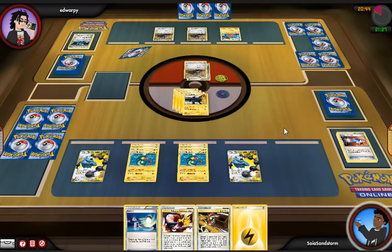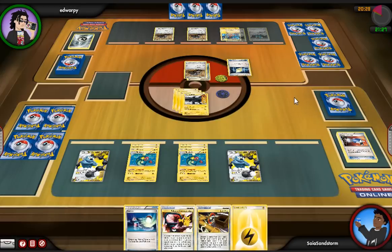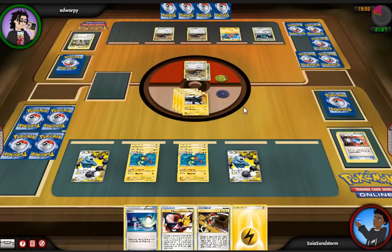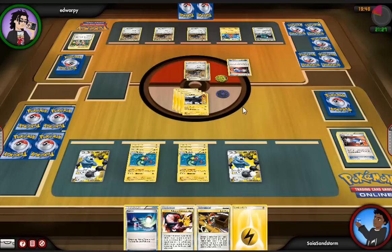At this point I can pretty safely just Outrage the rest of his Durants, assuming there's no other crazy stuff that goes on. I'm feeling good. He gets his Cobalion back, which worries me a little, but he's not going to be able to get energy on it quickly enough in my opinion. All he can really do is try to strafe me more, but even if he Catchers up a Thunderous, I've got an energy to retreat, I've got a Switch, and I am sitting really well right now.